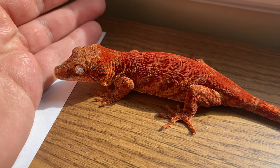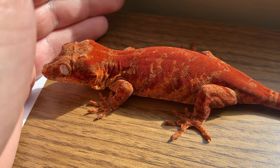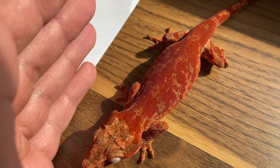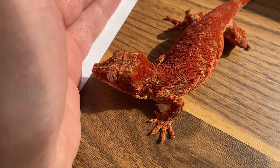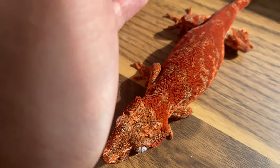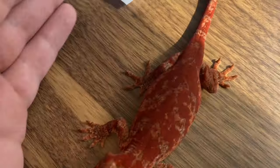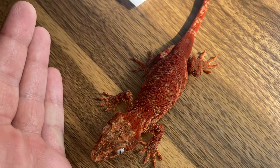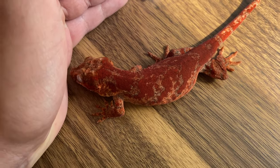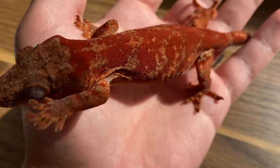I just took her out right now, so she is going to start firing down throughout the video. You can already notice that her pattern is getting more defined because that red base is going away. Every garg is different — some will be fired up when you take them out, some will be fired up in their enclosures. She fires up in her enclosure, but once I take her out she starts firing down.